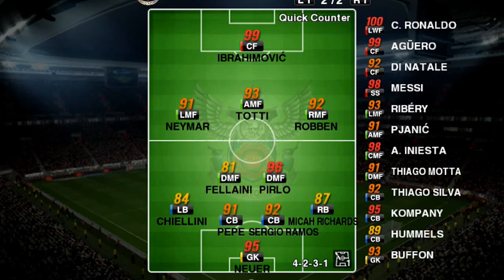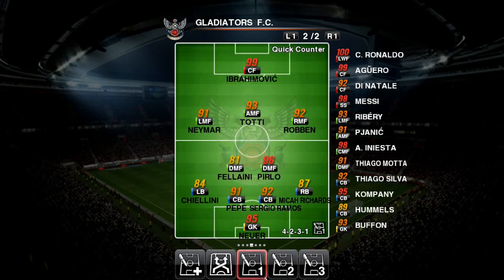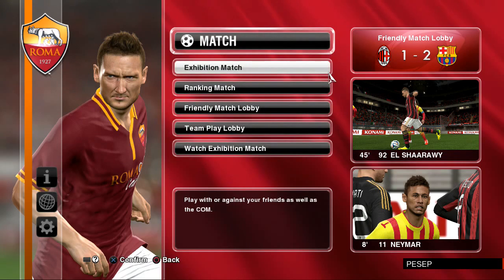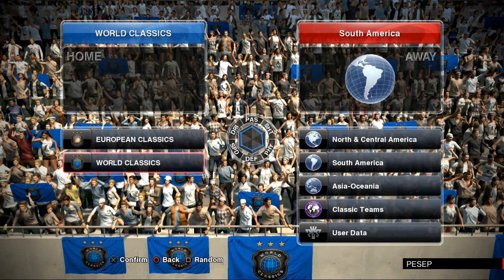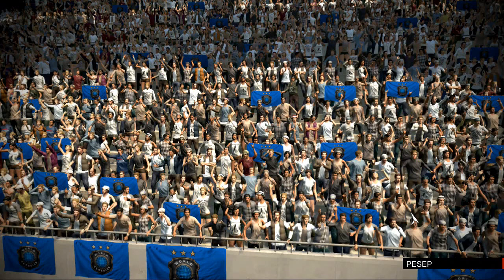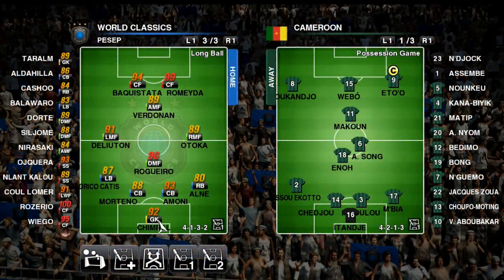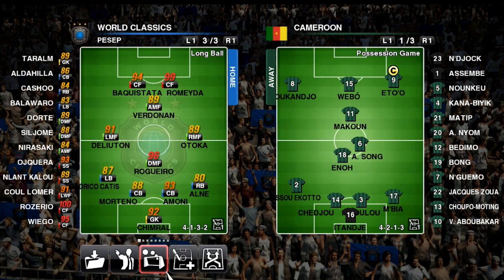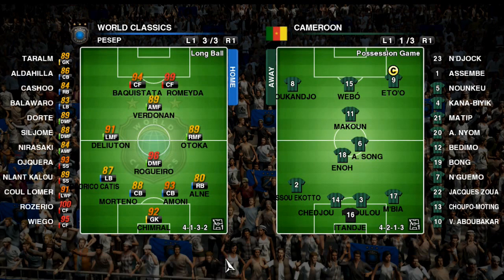I've shown you how to change your tactics by player roles, slider values, and formation. Get all of these together and come up with something that suits you — I gave you the elements and the tools. Another method for finding new formations and tactics: you can simply select any team whose formation you like, save it, and then load it for your master league. Go to an exhibition match, select a team you like, and check their sliders.